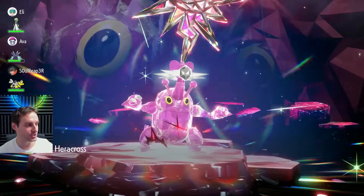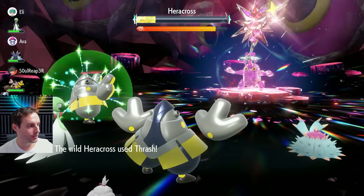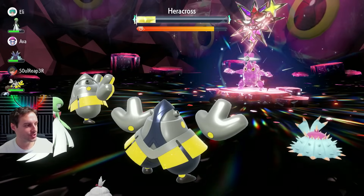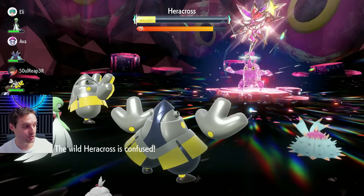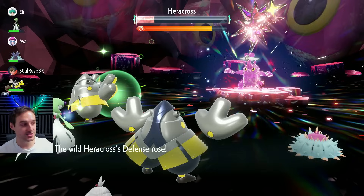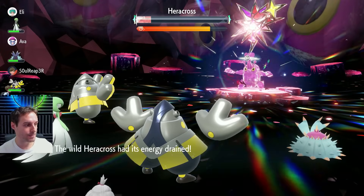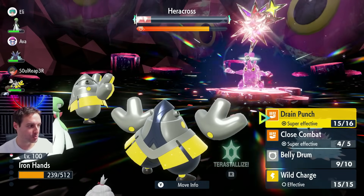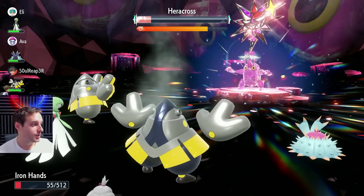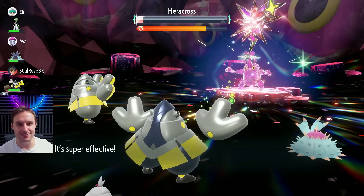We're going to continue with Drain Punch to survive everything. He only removes negative effects from himself — he doesn't remove our buffs, which is great. We need to keep our health up, so let's go for Drain Punch. That did loads of damage — perfect. If you guys bring Booster Energy instead of the Citrus Berry, you might actually one-hit it. Now, two of the other three raids are actually Fire-type, so make sure you bring something that handles Fire. And the last one is Bug-type, so any Rock Pokémon will deal with all the other three. It should not be very hard with a strong Pokémon — just bring something relatively OP.